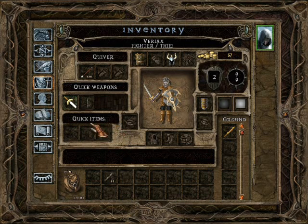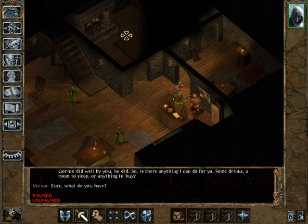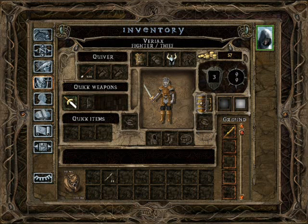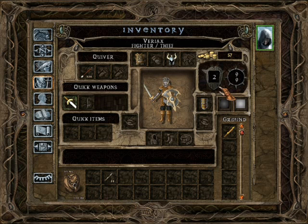The quick item slots are mostly for potions - healing potions, cure poison potions, strength potions, stuff like that. Now, here's your armor class - this is how good you are at avoiding damage. The lower this is, the better. If I take my shield away it goes back up to 3. You would think higher is better, but actually it's lower - you really want a negative number there. Minus 2 would be pretty good.